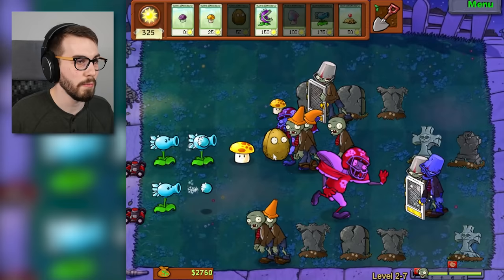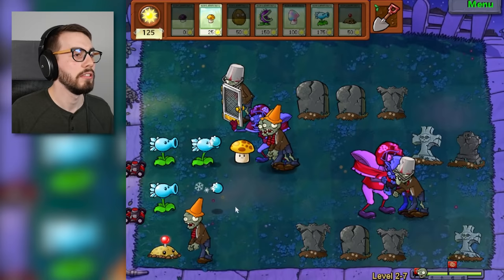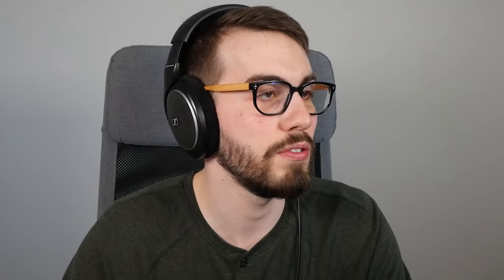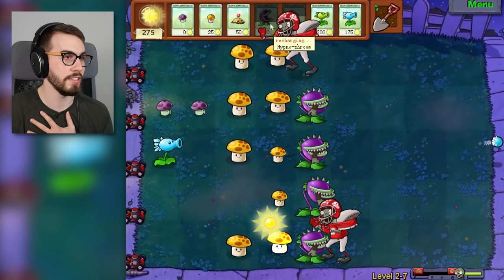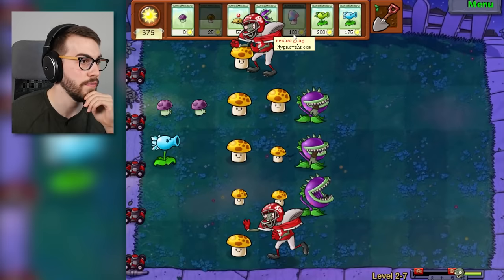Who got hypno'd? A different guy got hypno'd — no! We need more damage, it's just so hard to figure out what to do here. They took out my sun — I can't win! What if we didn't even have walnuts? What if we just had repeaters instead? These guys are too strong. This guy right here needs to die — the chomper got him. I can't do anything about the guy up top and the guy on the bottom — I don't have hypnos ready for them. I got hypnos for one of them — let's go with the top.